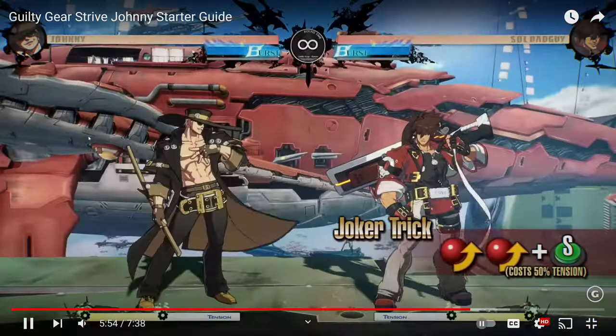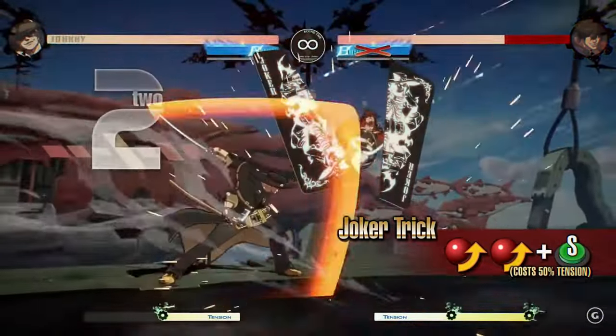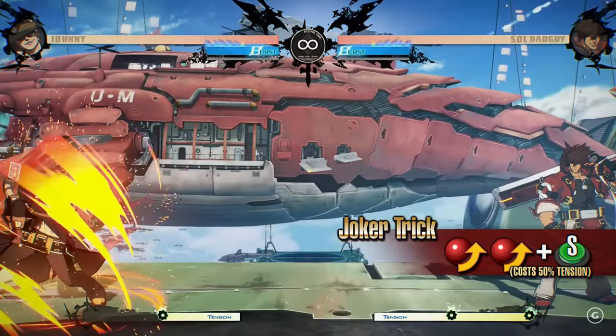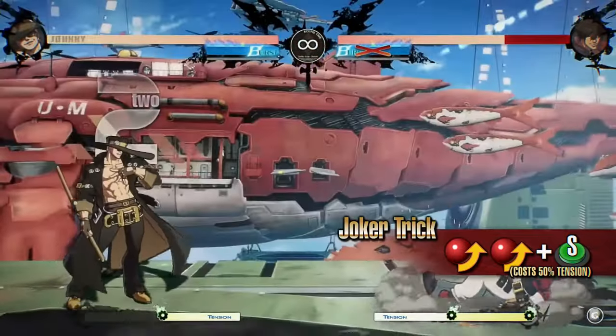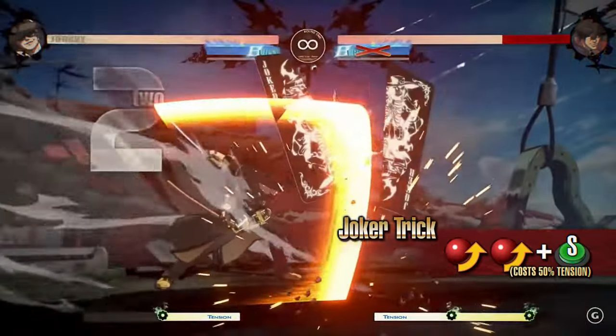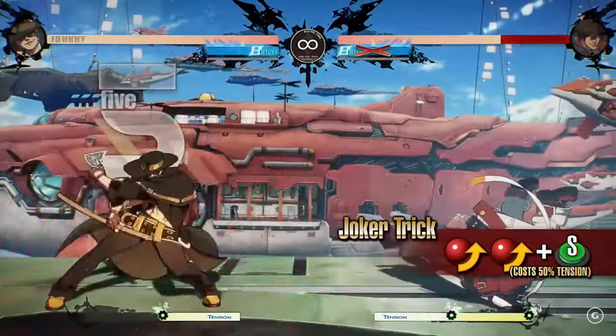Joker Trick. This move launches a powerful projectile forward. On hit, it tracks to the opponent's position for an additional attack. You can use it as a surprise attack from far range or to go for major damage in a combo.